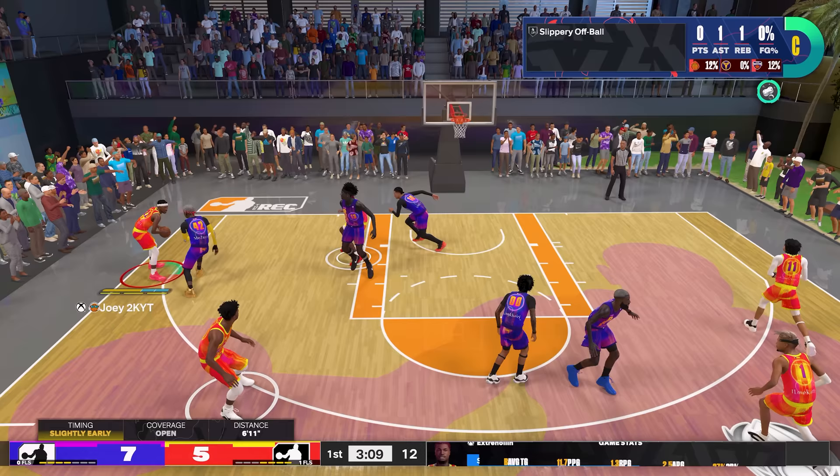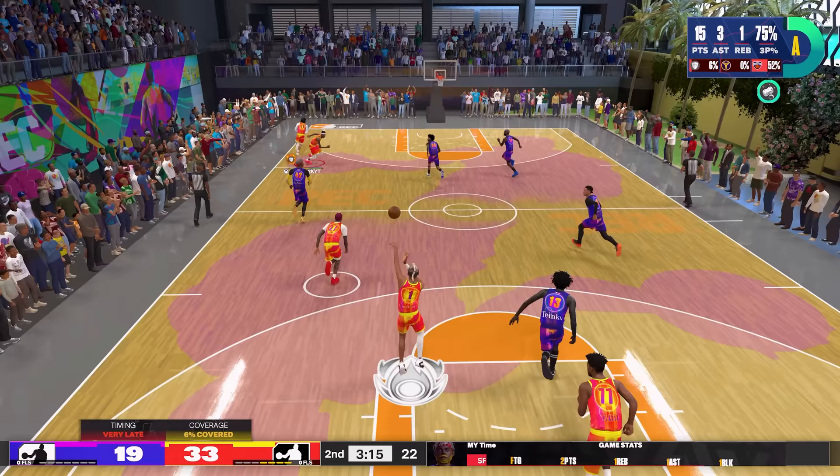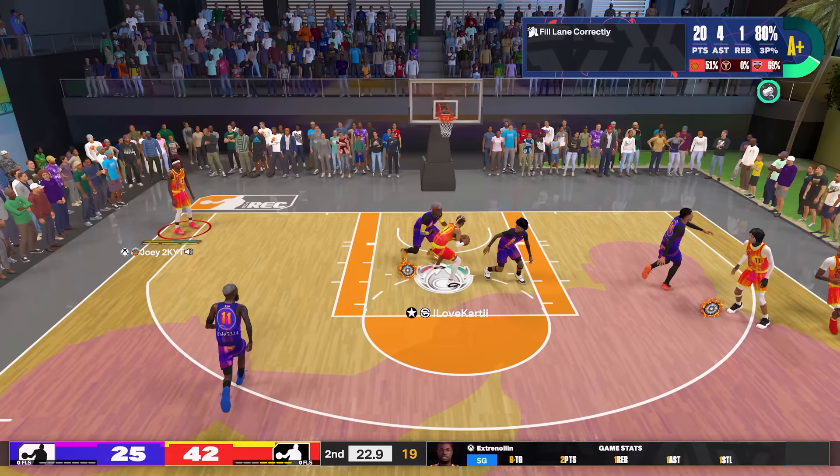I understand that for an actual Jimmy Butler build your driving layup needs to be way higher than just an 80, but you can still hit contested layups with an 80. With how the builder is designed in this year's game, it is really hard to make a two-way build — it's got a whole lot of defense that you can still cram a whole lot of offense into.